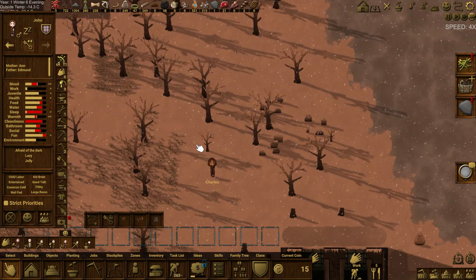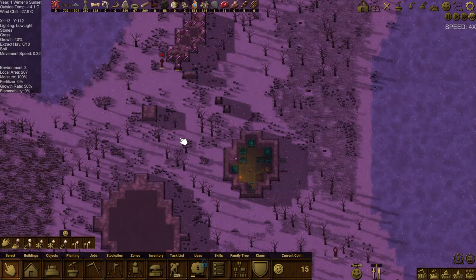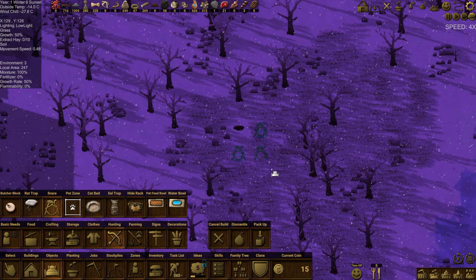We need to get the ice things ready for summer so we have an ice room. We'll probably put two in the back here as well. Lower priority on those. We've got some iron mining happening — William, nice. Actually he's going to get sticks — okay. Let's put a couple snares in this area.